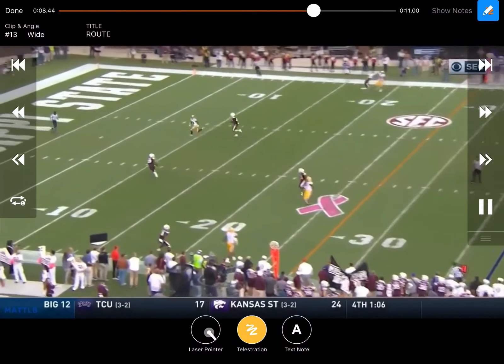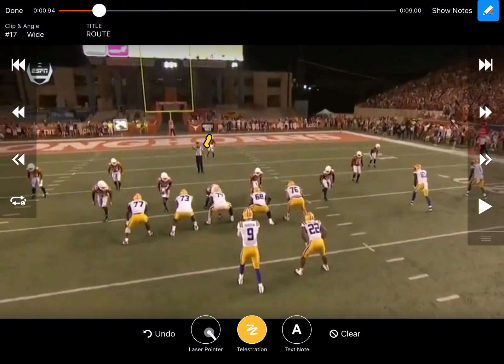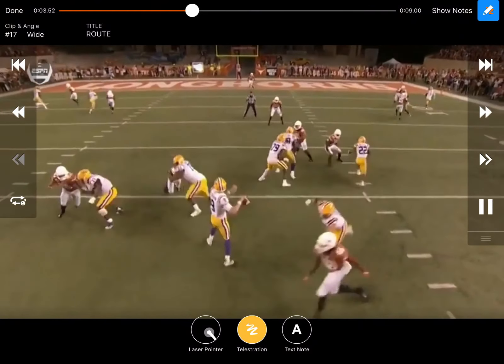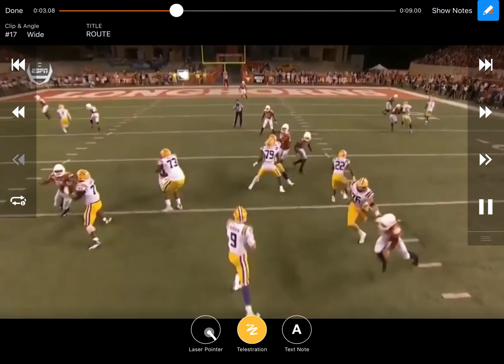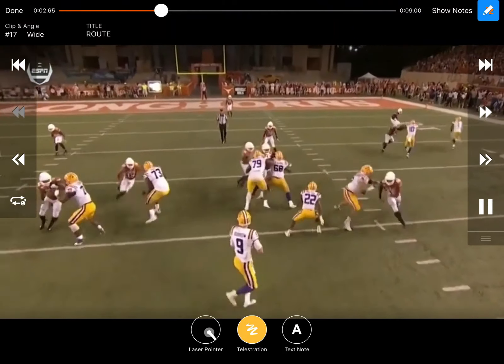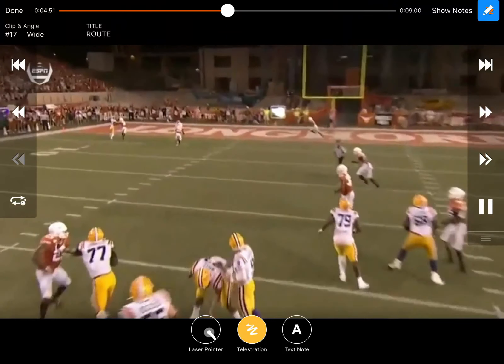Here's a play against Texas where LSU is in a two-by-two set running four verticals. Joe Burrow understands there's one safety in the middle of the field, basically one-on-ones in the slots and one-on-one outside. The O-line does a good job picking up a little bit of a twist and a blitz. You can watch the strap on his helmet — he starts in the middle of the field, then he knows where his matchup is. He likes it over here to the slot to the left, steps up, and puts it back shorter.